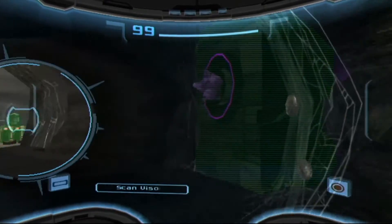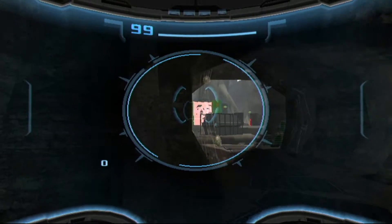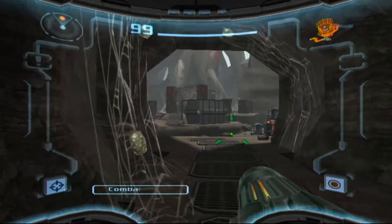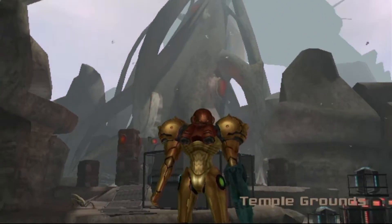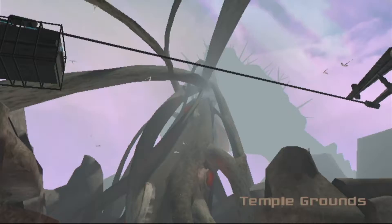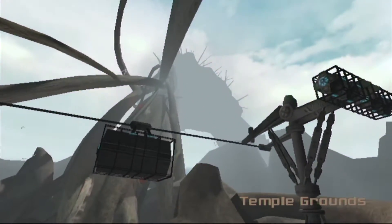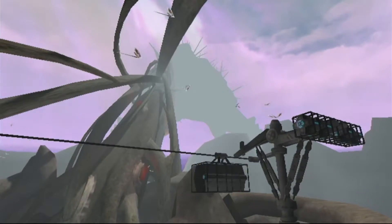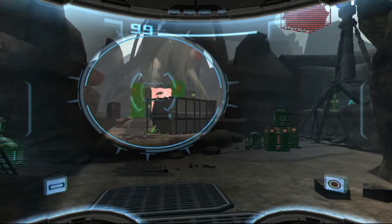Anytime I see those purple crystals — find energy. That is too out of range. The map shows the temple grounds — we're actually in a new area! That blended really well, it almost looks like I've landed on an entirely new planet. That is a clever way to handle the transition.